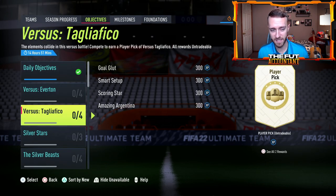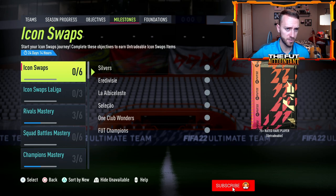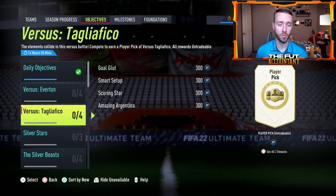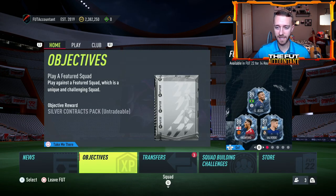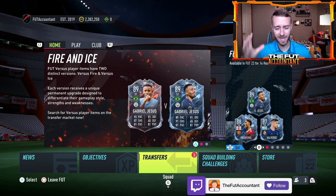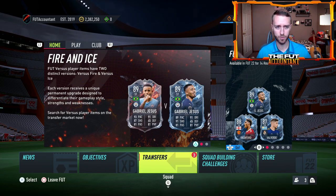We have had Everton and Tagliafico in the objectives. I believe there's going to be a brand new Winter Wildcard objective player today. Even with all the milestone stuff going on with icon swaps, I would assume every single promo Friday we have a brand new objective player available for grinding through gameplay, as EA kind of enables you to get a promo card from the brand new team through that mode as well. That's kind of what I'm expecting content-wise today. I don't know about anything super spectacular or special — we'll get to the pack code in a second.